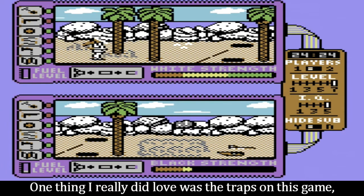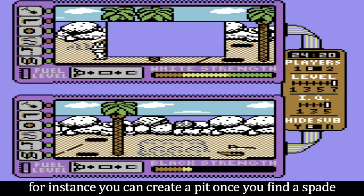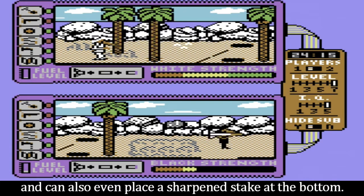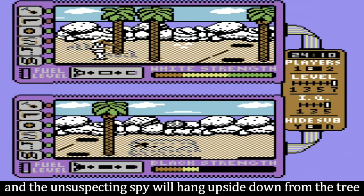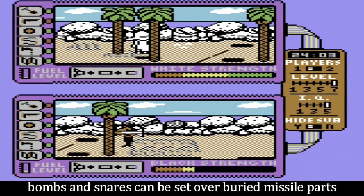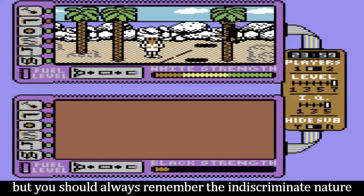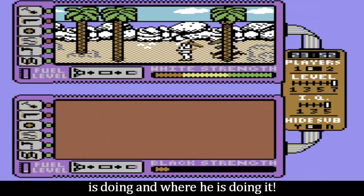One thing I really did love was the traps in this game. For instance, you can create a pit once you find a spade, and can even place a sharpened stake at the bottom. Snares can be rigged up to a palm tree if you find the rope to do it with, and the unsuspecting spy will hang upside down from the tree for several seconds if caught. Bombs and snares can also be set over buried missile parts, but you should always remember the indiscriminate nature of booby traps and watch what your opponent is doing and where.